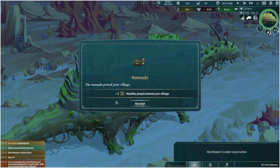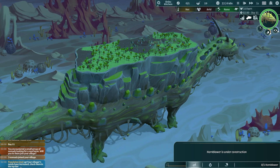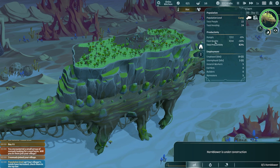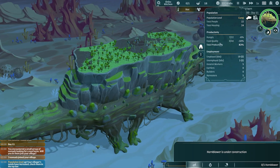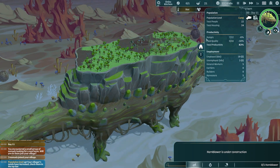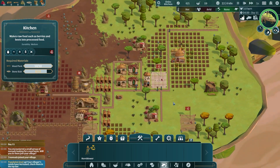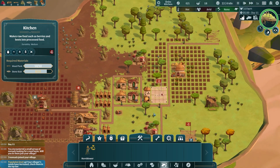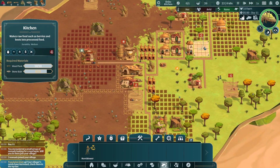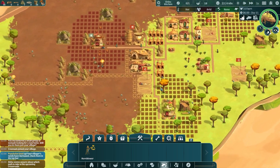Three healthy people have joined our village — fantastic! Our population level is up though, which means our villagers' needs have increased. They now need better food quality, so just eating plain berries is no longer going to keep them happy and satisfied. If they're not happy they won't work as hard, so we need the kitchen finished as soon as possible. Once it's done we can start turning berries into berry muesli.